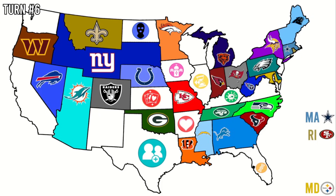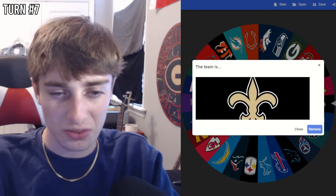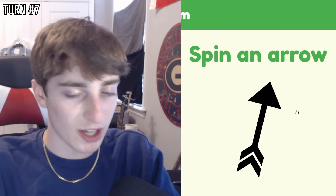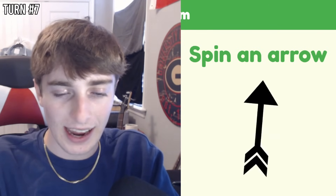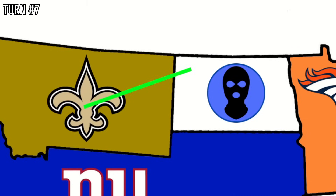No power-ups have been used yet — and I'm definitely going to jinx that by saying it. Continuing on with turn number seven, the Saints are now in Montana. They have two possibilities: attack the Giants or claim the Bandit power-up. The arrow goes toward Canada, which means it passes through North Dakota — our first power-up claimed: Bandit.